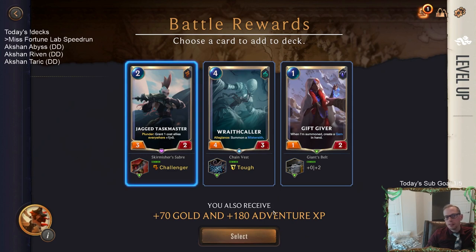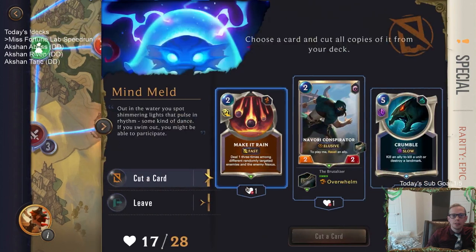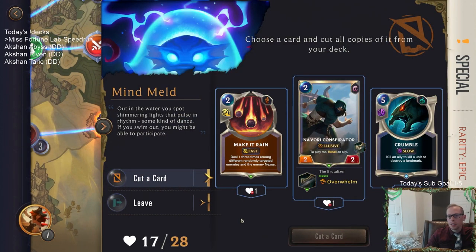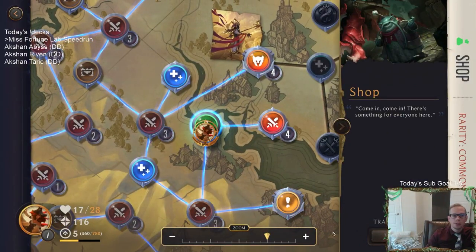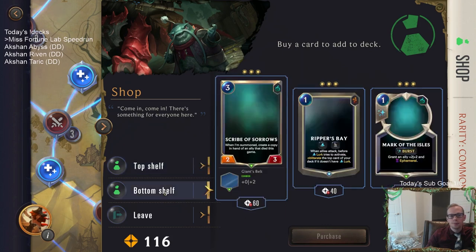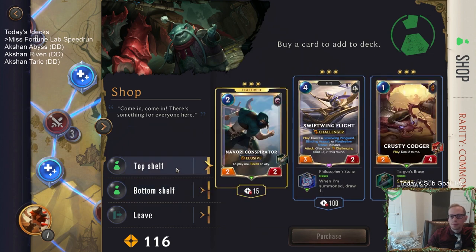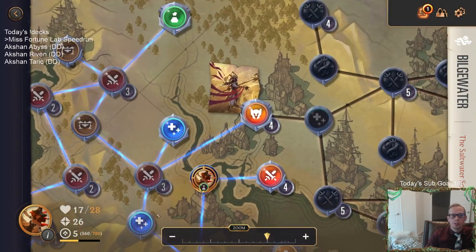Jagged Taskmaster with Challenger. Let's see if we got some stuff to buy. Just lose health for more Make It Rains. Oh, for cutting a card - cut the Crumble. We don't really need to cut any of those; those are actually good cards. Support for Krusty Conjure - I want more Krusty Conjures.